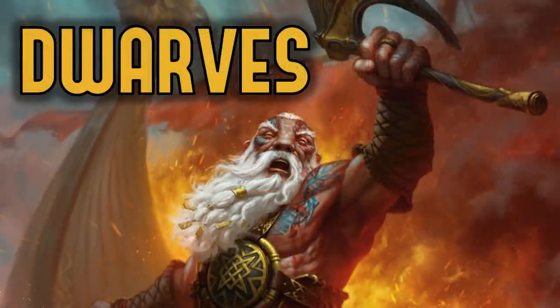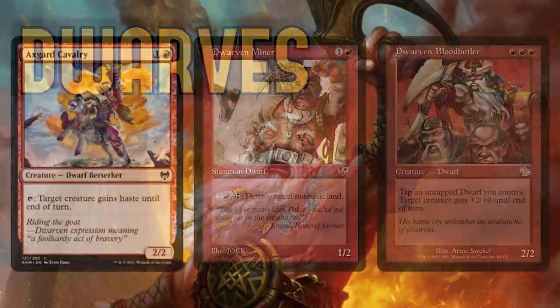I just love the flavor here. Our dwarves mine treasure, the treasure attracts dragons, and then the dwarves and dragons work together to ride into battle and crush our opponents. This is a cool synergy between two tribes, and this deck will be a blast to play. So let's look at how this is going to work.